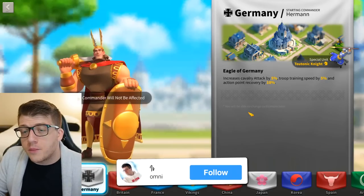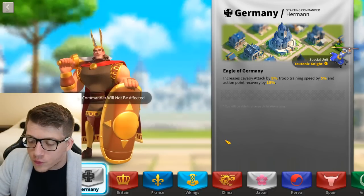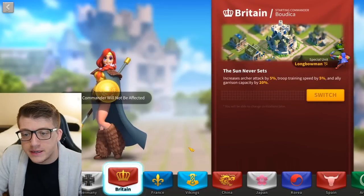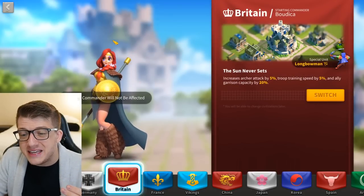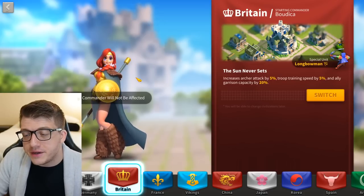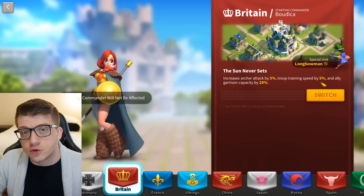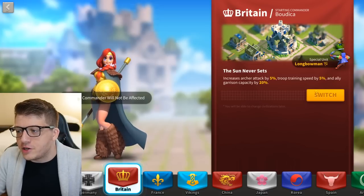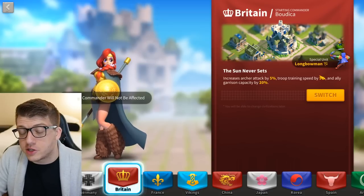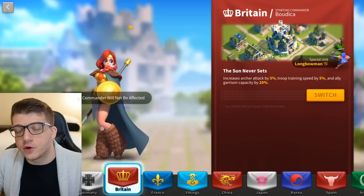For brand new players, there are three really solid civilization choices. The first is Britain — you start with the epic commander Boudica, who gives you 20% extra bonus experience when fighting barbarians in the open field. She also has a 5% troop training speed bonus, which adds up over time. The main reason to pick Britain is Boudica so you can level up your commanders faster in the early game.